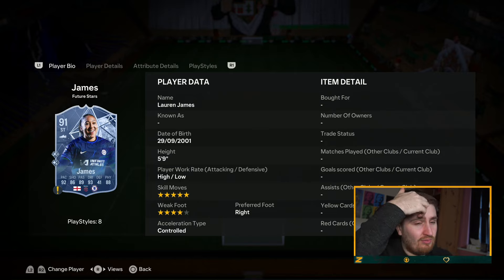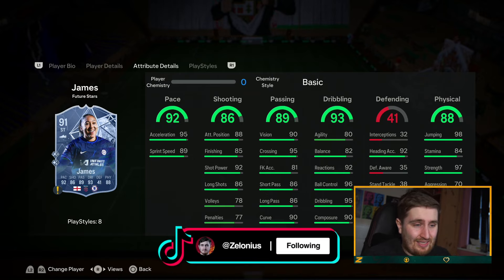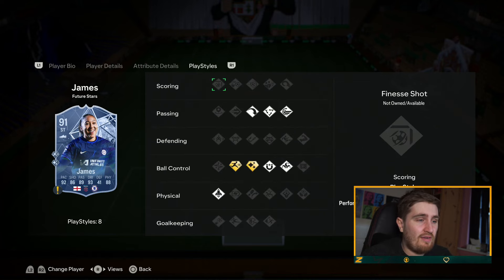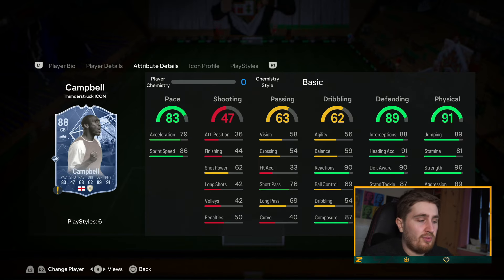Starting with Lauren James — five star, four star. Very, very good to begin with. Quick, great shot, good to very good passing. With her build she'll be pretty elite on the ball — 95 dribbling. Whilst the jelly bounce isn't great, it's very good at 97 strength, and she has some pretty decent playstyles. She is very, very good.